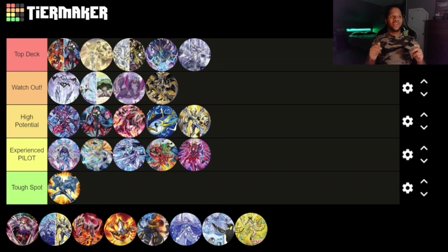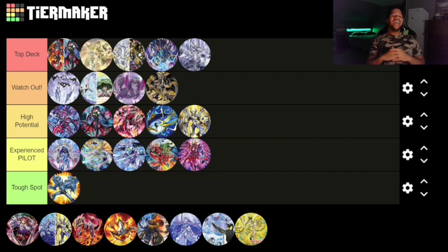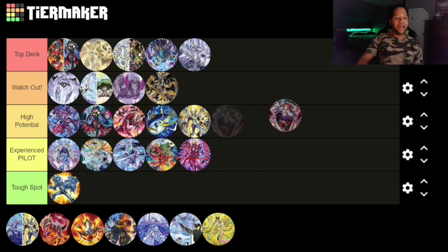Dark World is a deck you want to Watch Out for — I would actually put this at Top Deck. You're getting two new cards, Jin and Ken, both commons in this set. They can actually do very well for Dark World. After we see some gameplay and see how well the deck performs, I think it'll be Top Deck for sure, but for now it's definitely a deck you should watch out for.